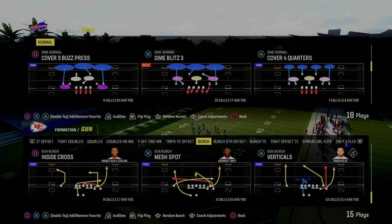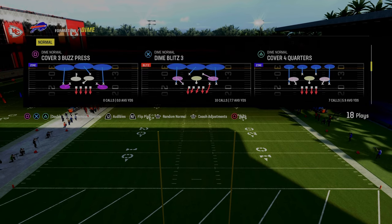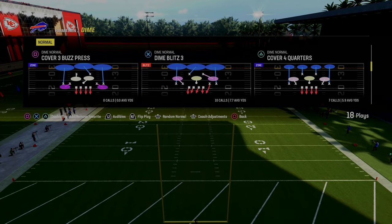In today's video, I'm going to show you one of the best five-man pressures in all of Madden 24. It comes to us out of the Dime Normal Defense, and we're going to be taking a look at the play Dime Blitz 3.